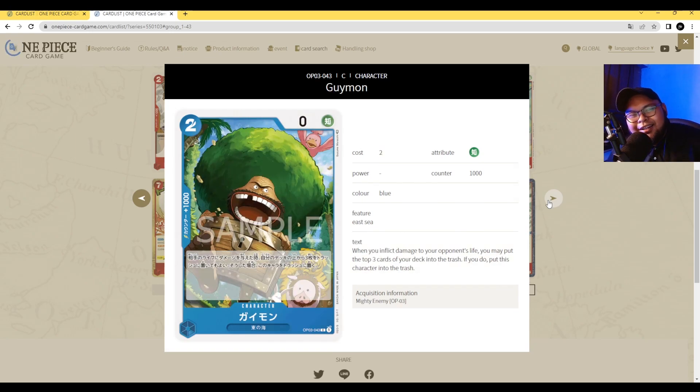Next we have Gaimon. He's a 2 cost, 0 power with counter 1000 and the Wisdom attribute. His ability is: when you deal damage to your opponent's life, you may trash the top 3 cards of your deck — and if you do, place this character in the trash. I'm sorry to all Gaimon lovers, but I don't think this is a good card. Maybe if you want just that last bit of mill you play Gaimon, put 5 Dawns on him, attack, mill yourself for 3. It's below average.